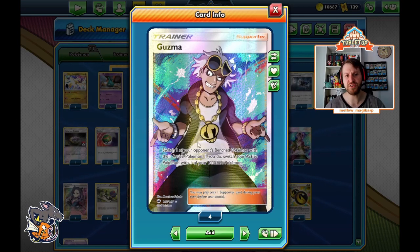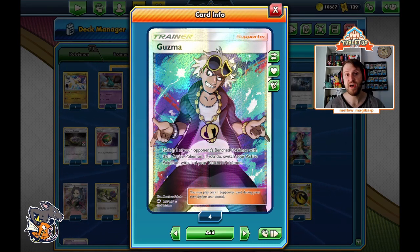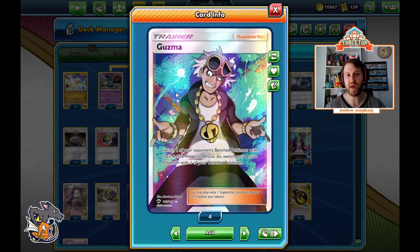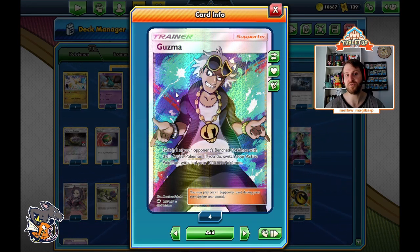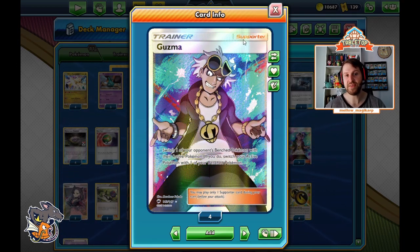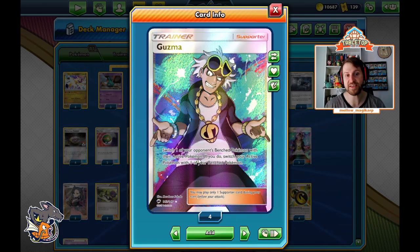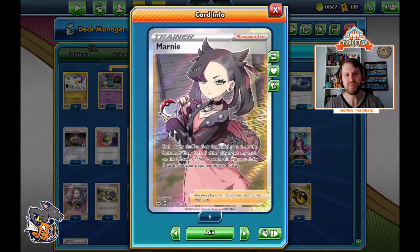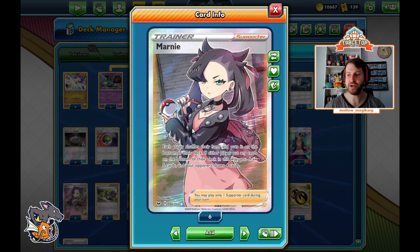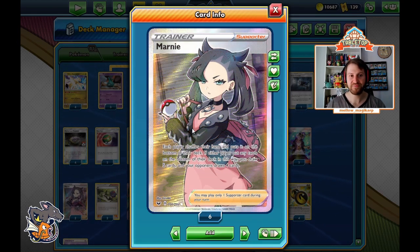Guzma is essentially Boss's Orders — switch your opponent's benched Pokemon with their active Pokemon, and if you do, switch your active with one of your benched. If you just have a Necrozma active with no bench, you can still use Guzma to bring up one of your opponent's Pokemon. The reason Guzma is in here over Boss's Orders is that the switching ability for yourself is very powerful, and we want to take advantage of that. Marnie plus ability lock is incredibly powerful — in standard format you've been Marnied early and lost, now add that Dedenne and Ultra Ball are no longer an out.